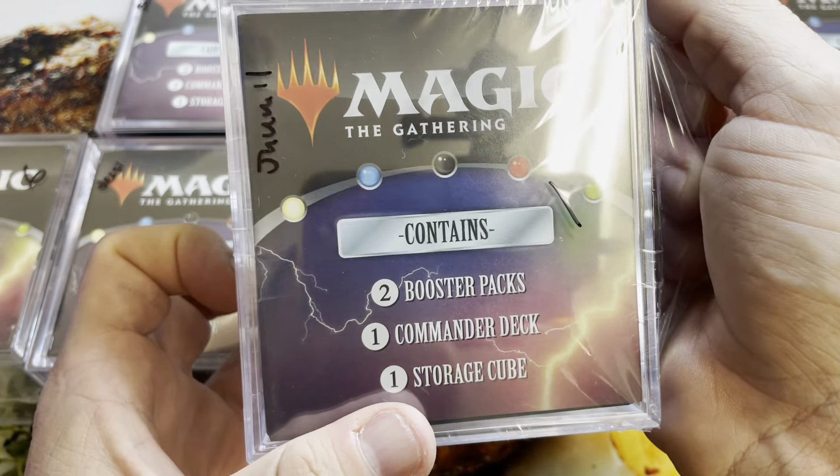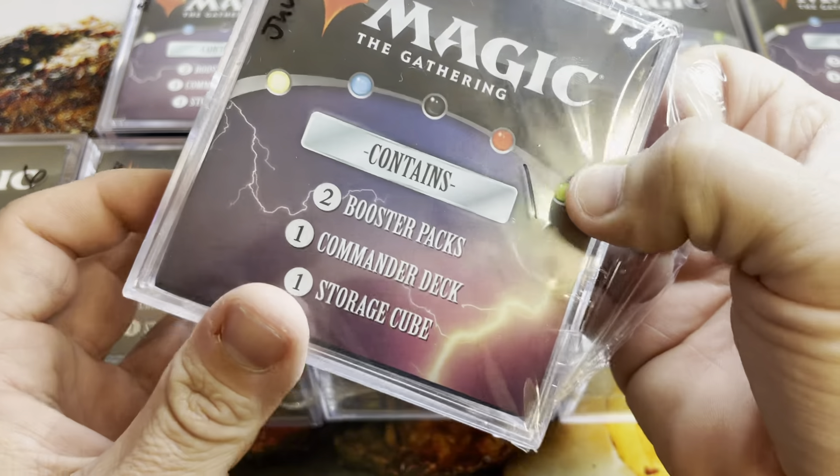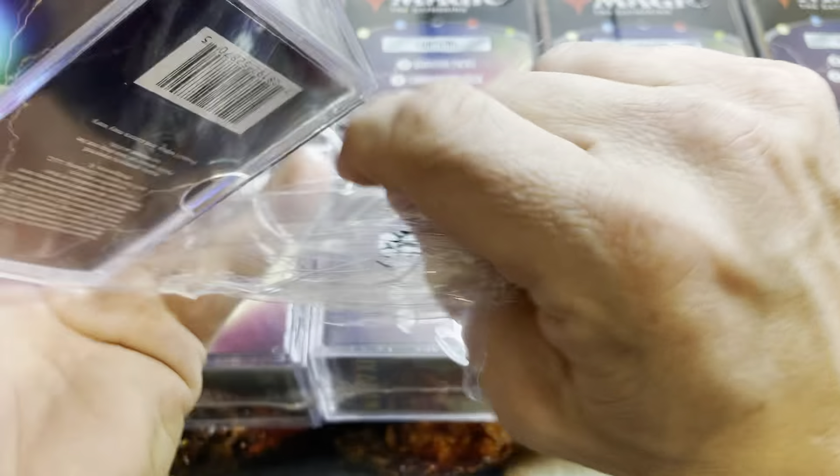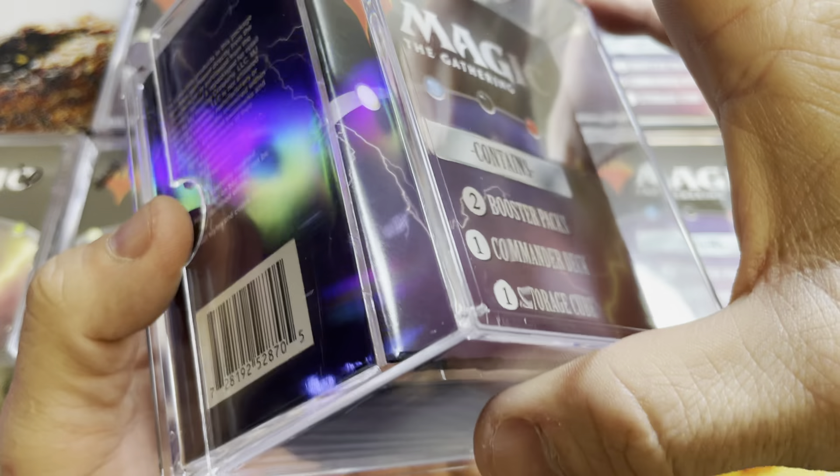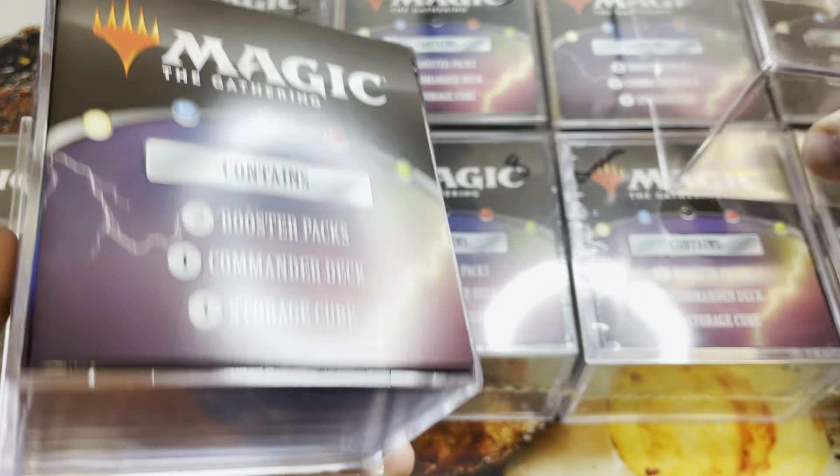We pre-randomized these spots last night on a live stream. Jamil or Expo got the first one. You may remember he has his own YouTube channel, Cardboard Real Estate, so if you want to go check it out.